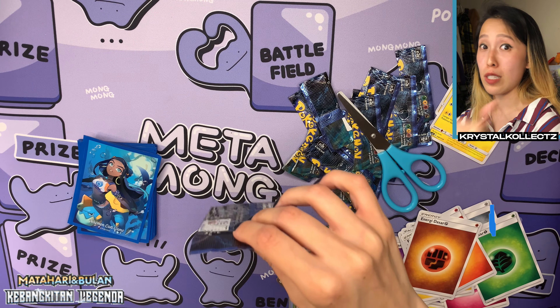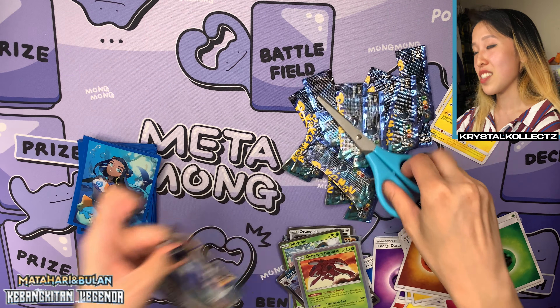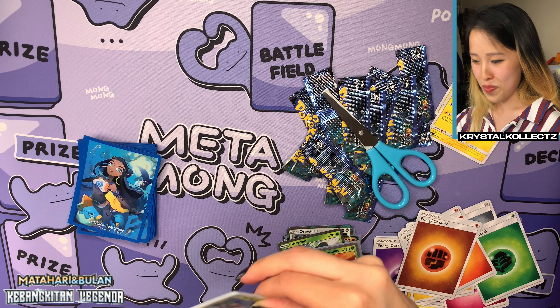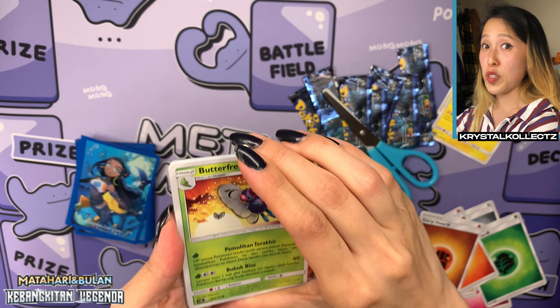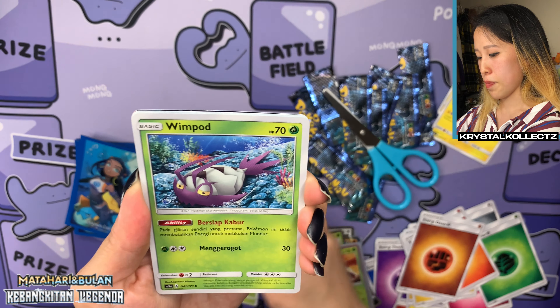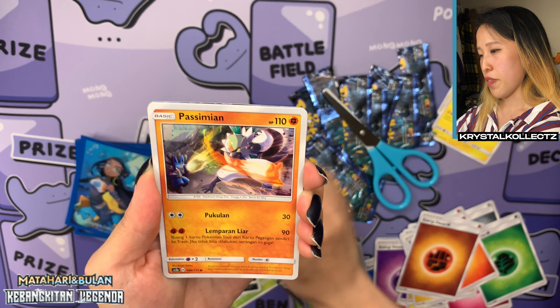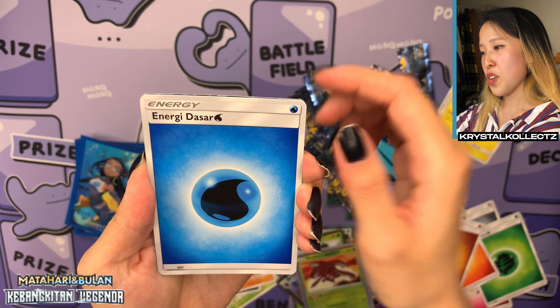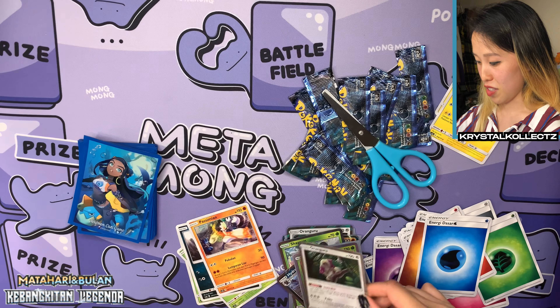Two shinings — this is definitely a very lucky box! I did not get two shinings last time I opened this set. Last pack: we have Houndour, Passimian, Water Energy, and Oranguru. There's also another Oranguru holographic in this set.